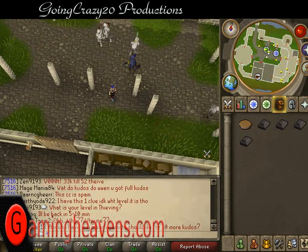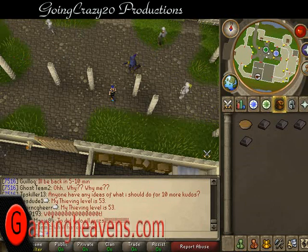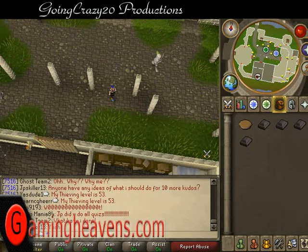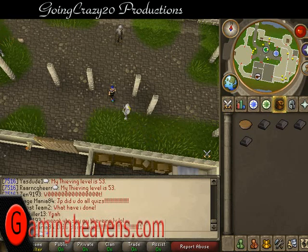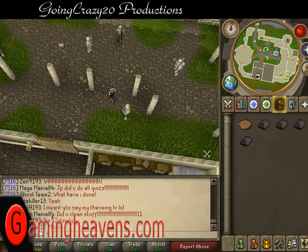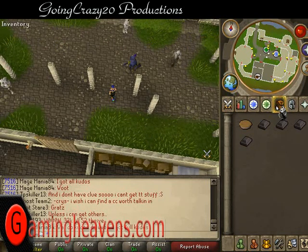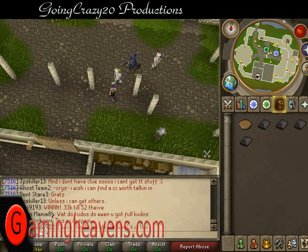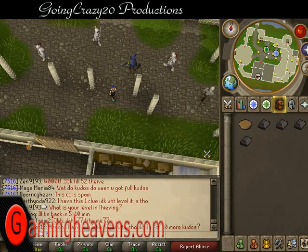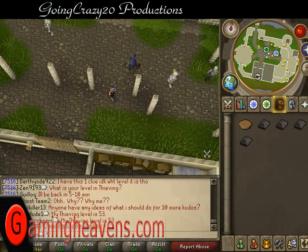Recommended stats are 15 Smithing to smelt two iron bars and 10 Cooking to make your own red berry pie, if you decide not to buy these items at the Grand Exchange. The red berry pie can be made by getting some grain, turning it into flour at the mill, mixing it with water to make pastry dough, then using it with a pie dish to make a pie shell.